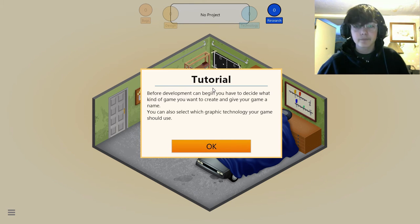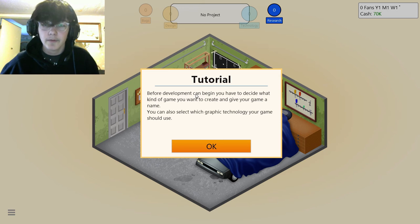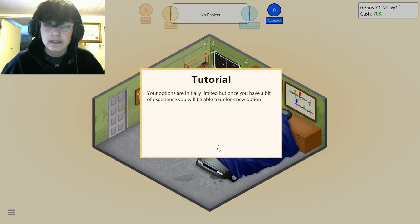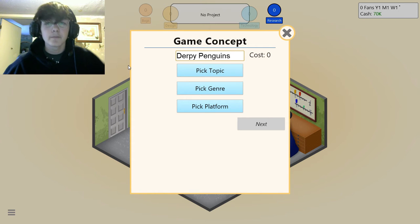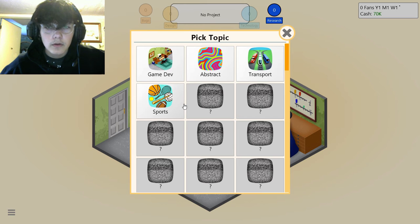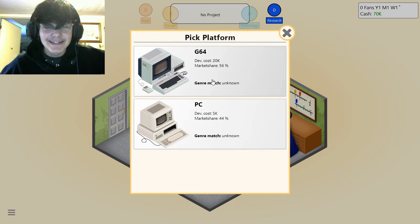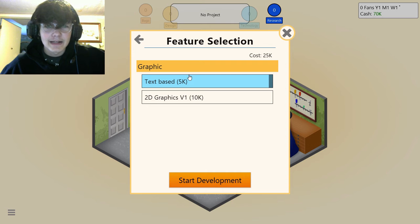Before development you have to decide what kind of game you want, give your game a name, and select the graphic technology your game should use. Options are initially limited but once you have a bit of experience you'll be able to unlock new options. Alright, let's do... Derpy Penguins! Topic: abstract, genre: action, and we'll do it on the G64.